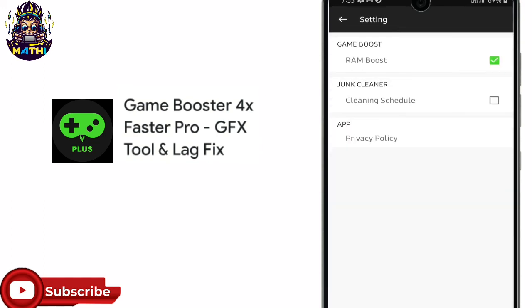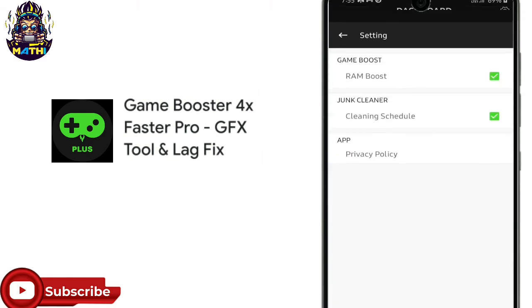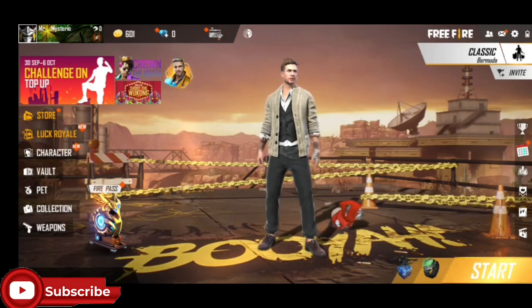Now we have to go to game director, then the Ultra Boost is enabled. We are going to go to the game, optimize the phone, run the game, and get used to it so we can choose to leave the game.